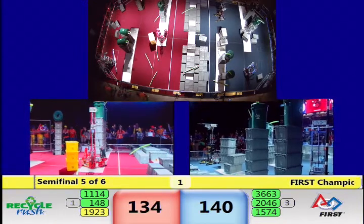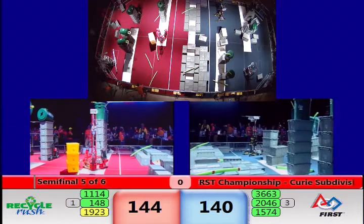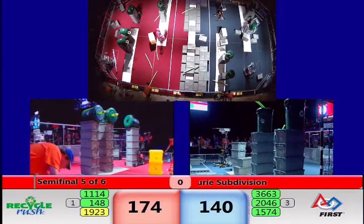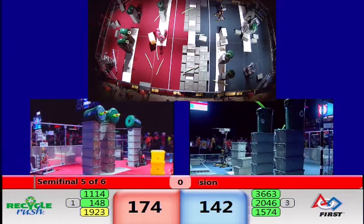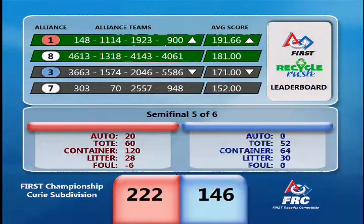Final seconds of the match now. Time has expired. 3663 was on the move for the Blue Alliance in the closing seconds. Not sure that four stack is going to count — the head referee is going to step over and take a closer look. Your score: 222 to 146. It's going to be the Red Alliance, and their outstanding performance moves the Red Alliance all the way up into the number one spot. We do have one more semifinal match to go — that one's coming up.